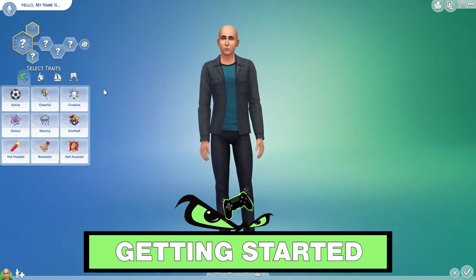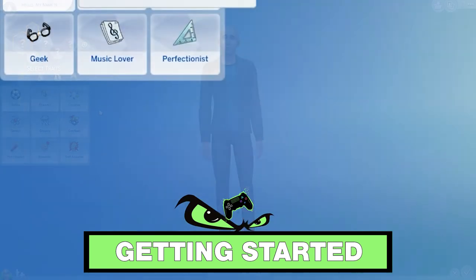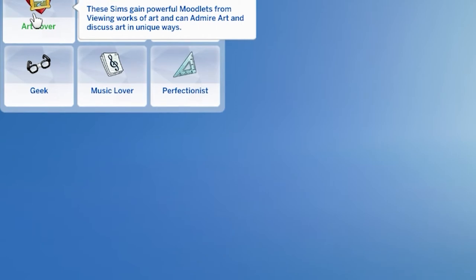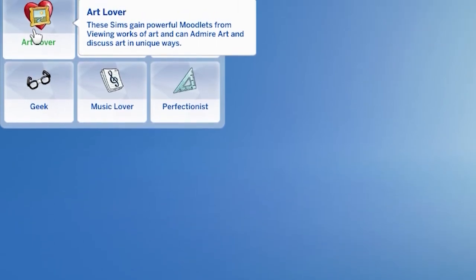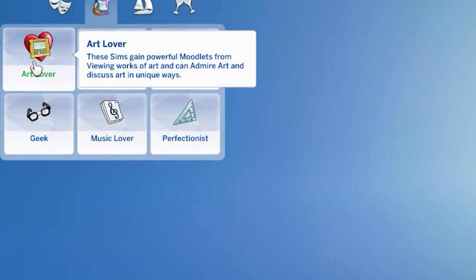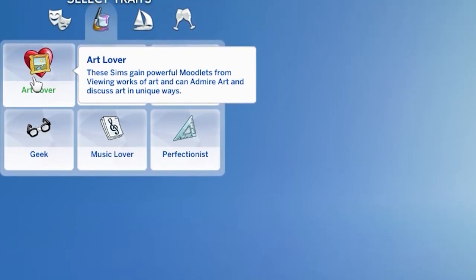Traits play an important role in this process. None of these suggestions are mandatory, but they'll definitely make the painter's life easier. First, there's the Art Lover trait, which will give Sims powerful moodlets when they finish a painting. Your character will also get art-related whims that are relatively easy to complete, giving you plenty of satisfaction points to trade for useful rewards.